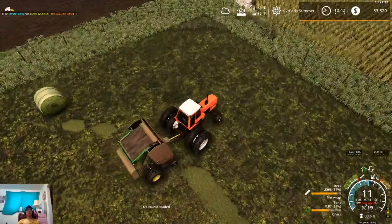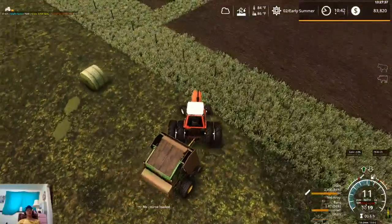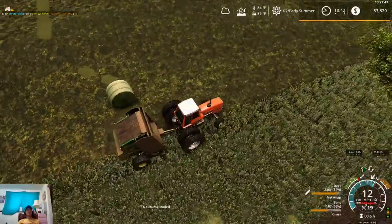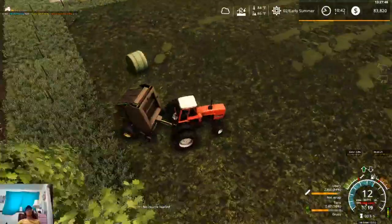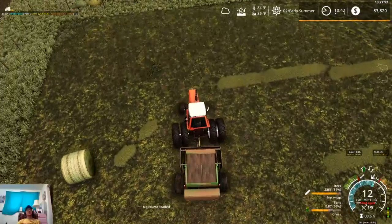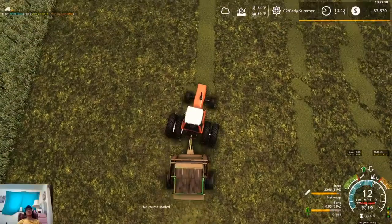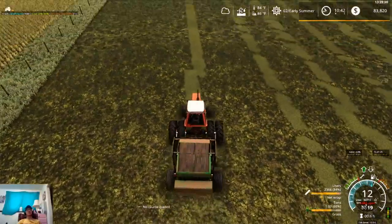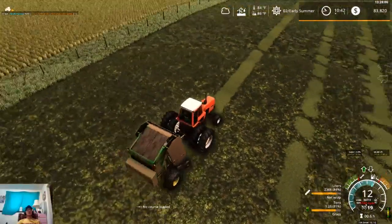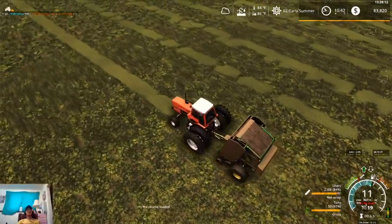I can see that the pickup nodes for where the pickup is grabbing stuff from - those need to be moved back and in a little bit. It's picking up basically right at the hitch right now. By the time the tires hit it, it's starting to disappear. They do need to be moved in because it picks up wider than the actual pickup itself - that needs to be changed.